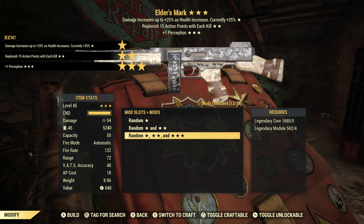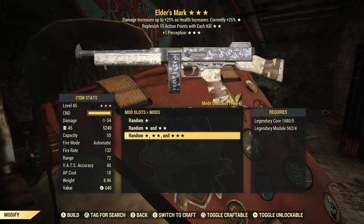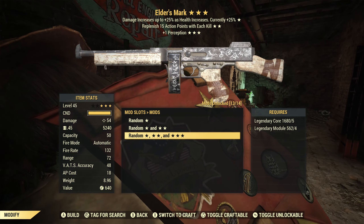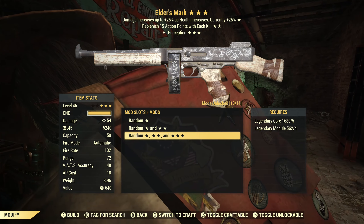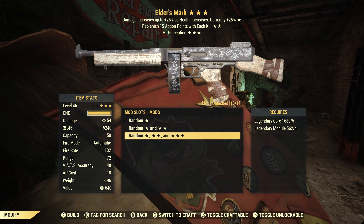This time around we get Juggernauts. I don't love Juggernauts but we have replenish AP with each kill and +1 perception. I'm not a fan of Juggernauts in general — I think it doesn't give enough of a bonus for how easily it goes away. Replenish AP with each kill is okay, and +1 perception in theory adds accuracy, but I think you get diminishing returns on that, so this is a pass.